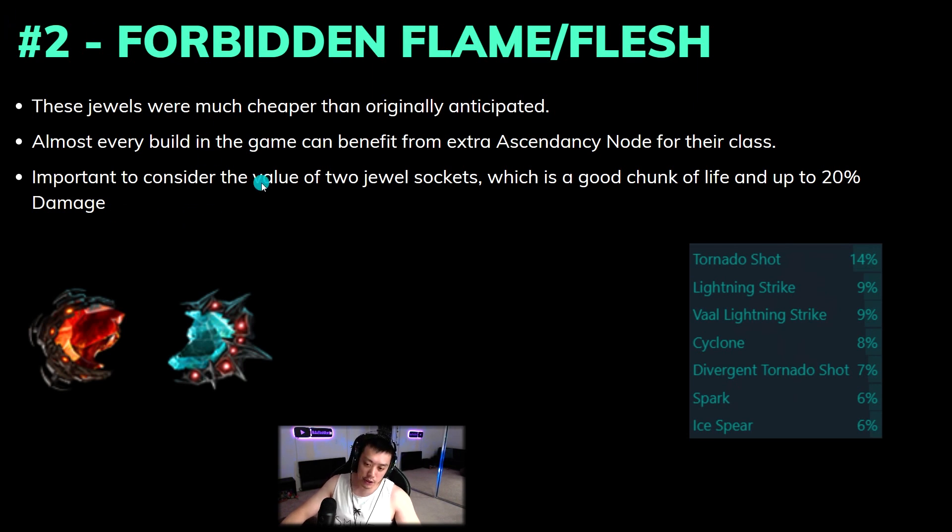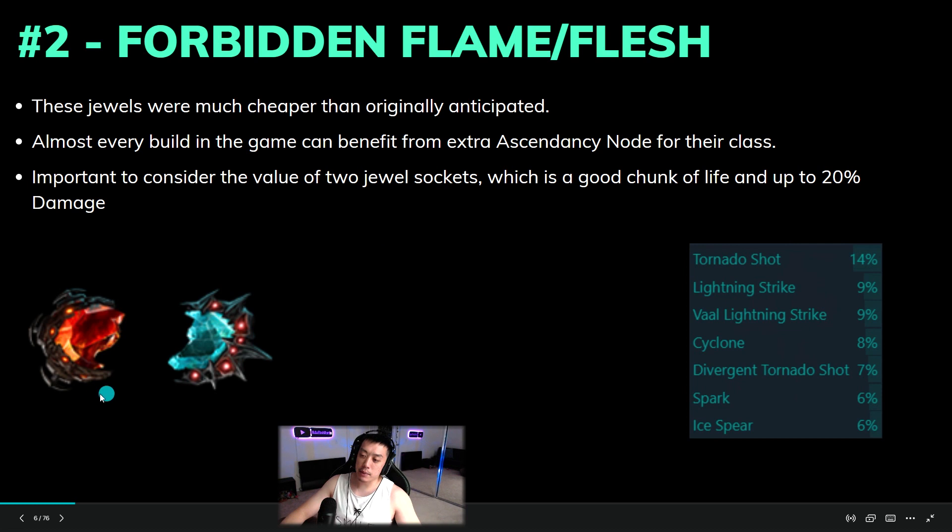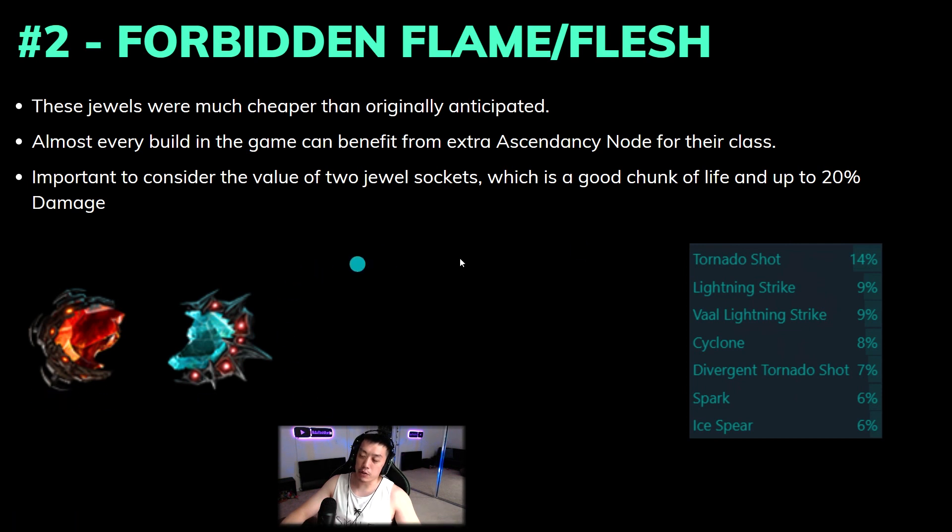It's also important to consider the value of the two jewel sockets you're giving up. For aura stackers, jewel sockets are at a premium because of all the small clusters used, and those two sockets usually add up to a good chunk of life and around 20% damage. So make sure whatever you're taking with Forbidden Flame and Flesh actually provides more value than just pure damage would.